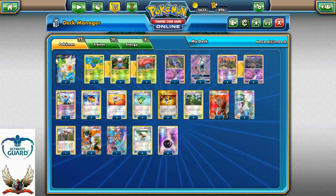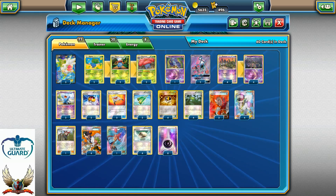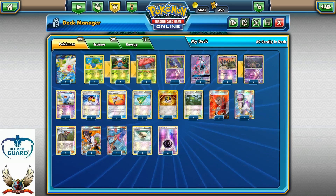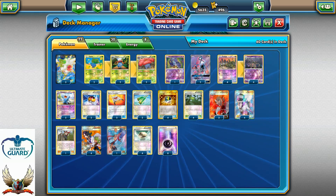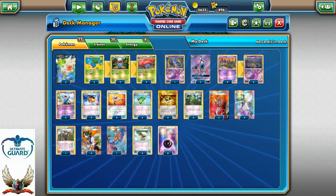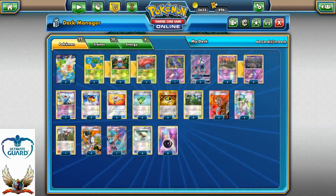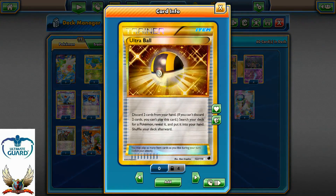Even if your opponent goes for the one-hit knockout against Wild Plume to break the item lock, you can always super fast recover with another Revitalizer or Rescue Stretcher play, and put Wild Plume completely from the discard pile onto the bench in a single turn with a Float Stone. This deck also runs four copies of Float Stones and four Ultra Balls as mentioned.